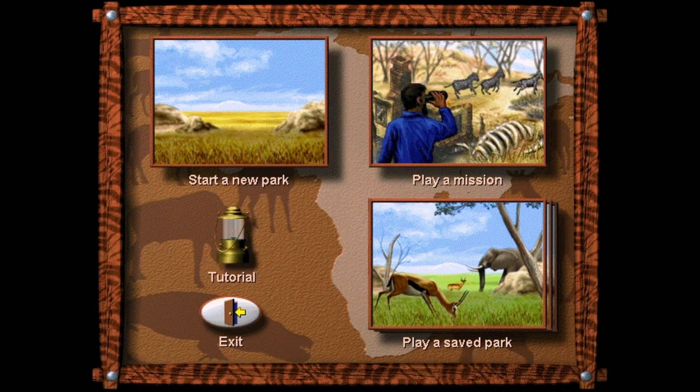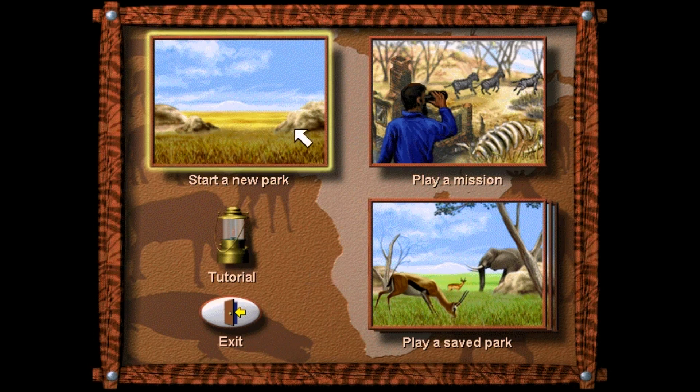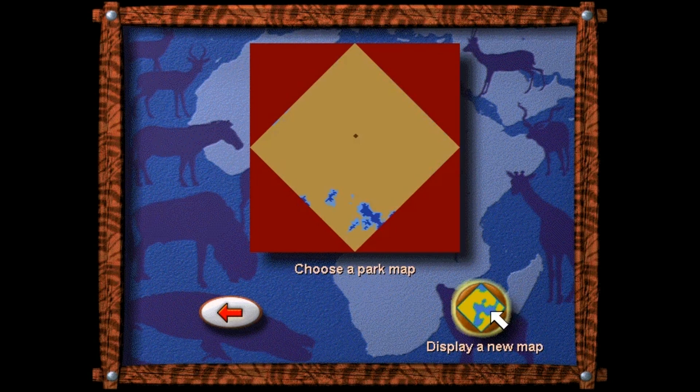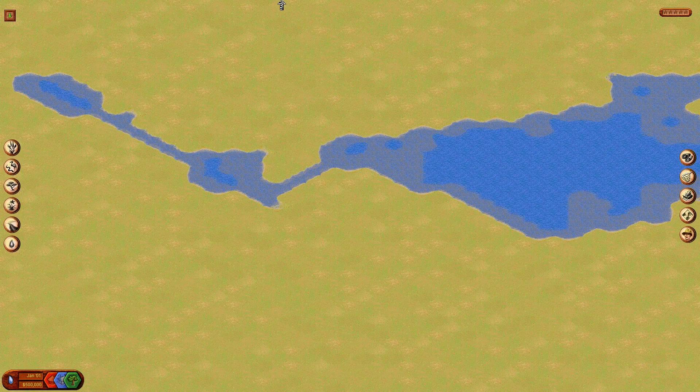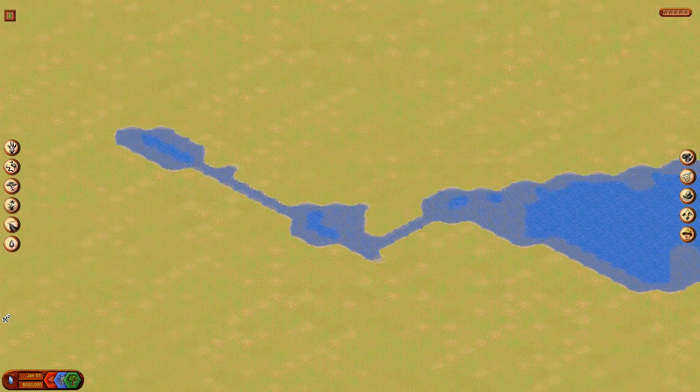Hey guys, welcome to Sandbox Gaming. This is SimSafari, which came out in 1998 and was one of my all-time favorite games as a kid. I'm just going to jump in and start a new park, take a quick look at it, and hopefully explain a few of the systems. I'm playing this on Windows 8 and I managed to get it installed without having to download any other programs. I'll choose this map and start with a blank game with no plants or animals.